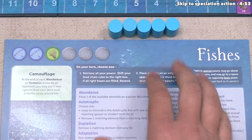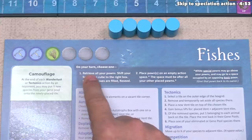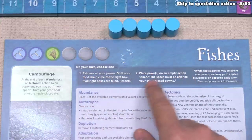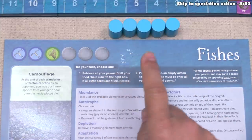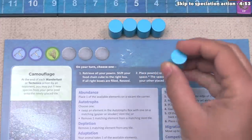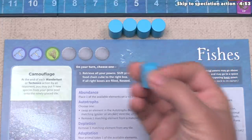Let's focus on our board. On our turn, we can choose one of these two options: option one says we can retrieve all of our pawns, and option two says we can place a pawn onto an empty action space. We're going to place a pawn, considering we haven't placed any yet, so there's no reason to retrieve them. In a three-player game, all players begin with five of these basic action pawns in their animal color. Our color is blue, so let's now place this out and perform the associated action.